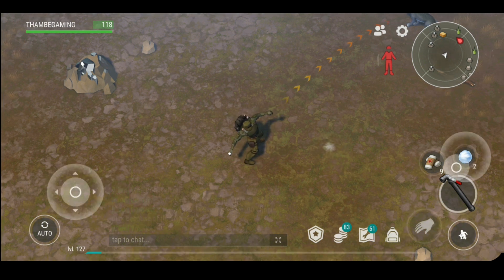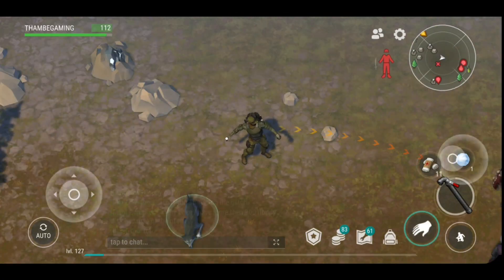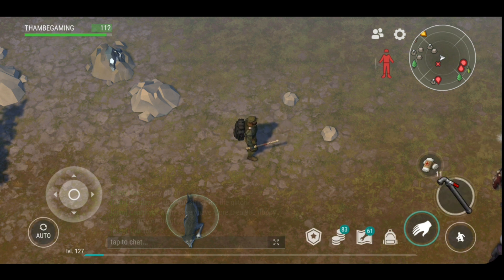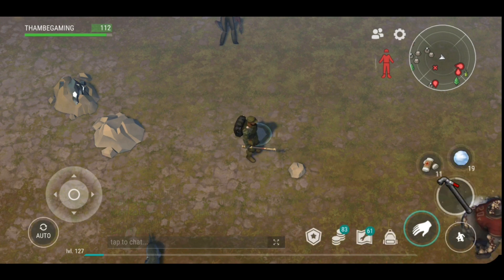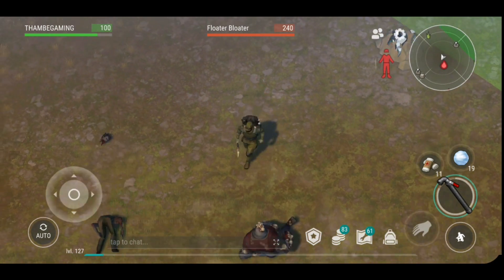You can kill specific ones by attracting them towards you. Like I called the rapid wolf — he was just standing there, I threw the snowball towards him and he was attracted towards me. And as you can see here, I'm going to attract the floater bloater. The first try I couldn't, so I approached with a new angle and a little bit closer, and then I tried and he approached towards me.